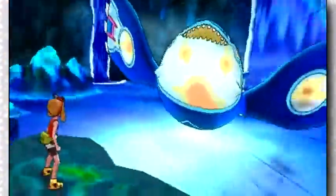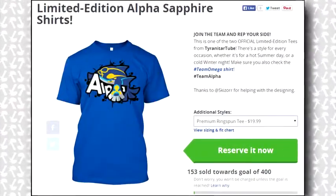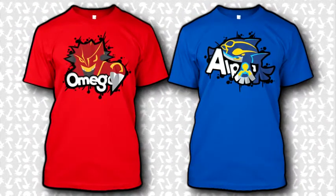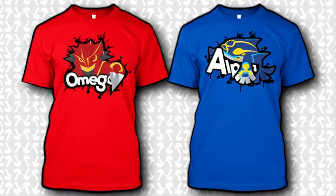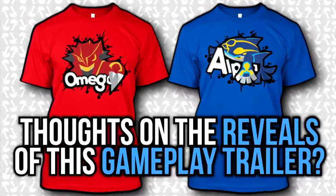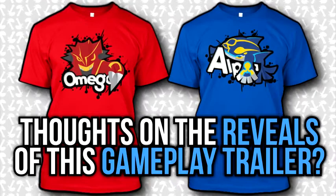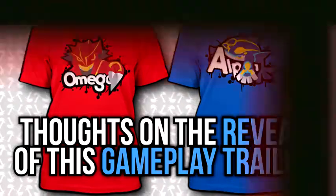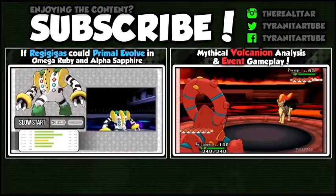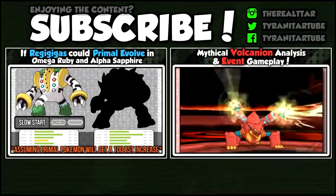If you guys haven't done so yet, be sure to check out the Primal Kyogre and Primal Groudon shirts — they're available for a limited time, so be sure to pick one up before the campaign ends. You can click on the shirts or click the links in the description. That's it for this trailer breakdown analysis. Make sure you drop a like if you're hyped about Omega Ruby and Alpha Sapphire, and let me know your thoughts on the various things shown in this trailer. There's a lot more Omega Ruby and Alpha Sapphire content to come, so be sure to subscribe. If you want to see a video on a possible Primal Regigigas in Pokemon Omega Ruby and Alpha Sapphire, go ahead and check out the video on the left.